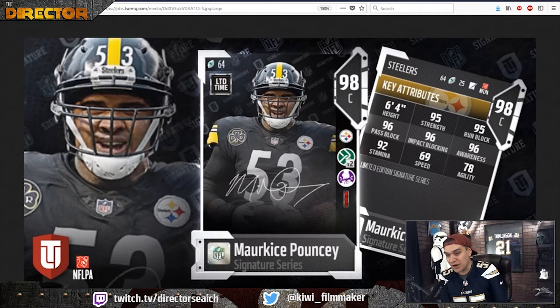Overall as a center, I don't see a single stat at 98 or above — this seems a little strange. I like Marquise Pouncey and he's been really great, but unless you're able to upgrade him with that plus two run block across the board, which is not going to happen because he's unlimited time and he doesn't have a Power Up, it just doesn't feel like he'd be worth the coins. He'll probably be going for around 300k in the next couple of days because there are better options out there.